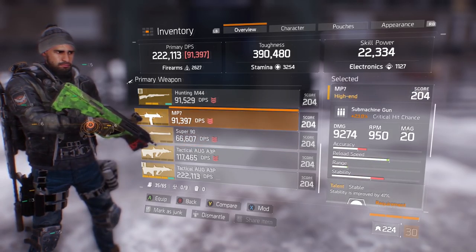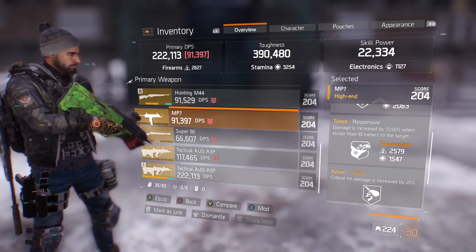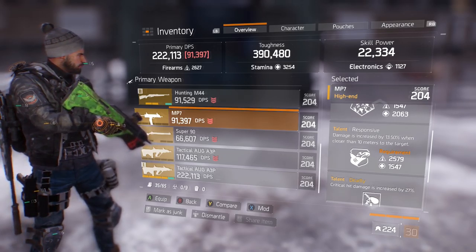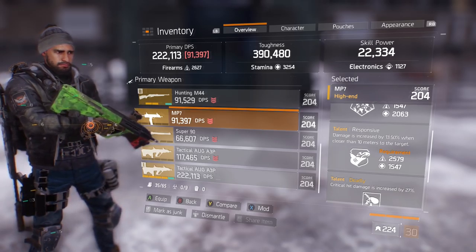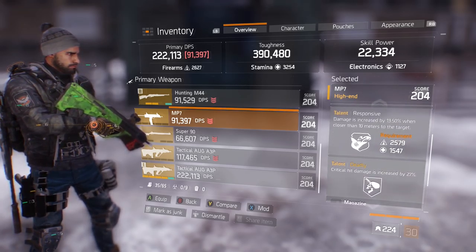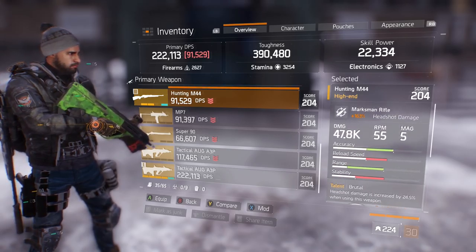The MP7 is a really good gun — I just haven't gotten one that fits my play style. Deadly and Responsive is great — I do jump from 39k crit damage to 79k when it procs — but I have to be within 10 meters, so I can't justify using Deadly and Responsive over Brutal and Deadly.